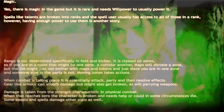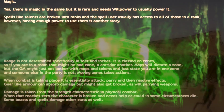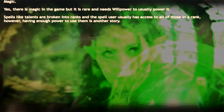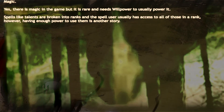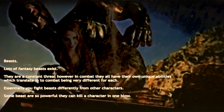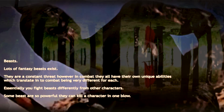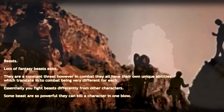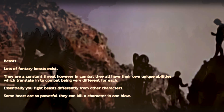Magic. Yes, there is magic in the game but it is rare and needs willpower to power it. Spells, like talents, are broken into ranks and the spell user usually has access to all of those in a rank; however, having enough power to use them is another story. Beasts: lots of fantasy beasts exist. They are a constant threat; in combat they all have their own unique abilities, which means combat is very different for each. Essentially you fight beasts differently from other characters, and some beasts are so powerful they can kill a character in one blow.